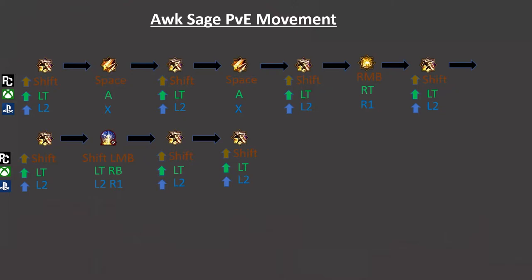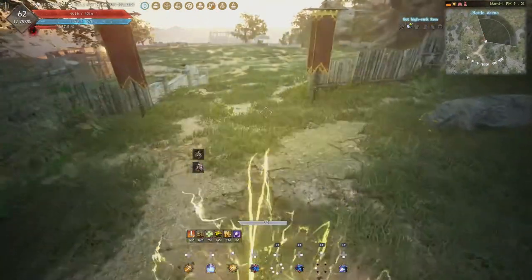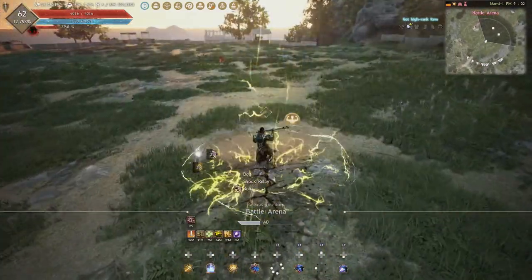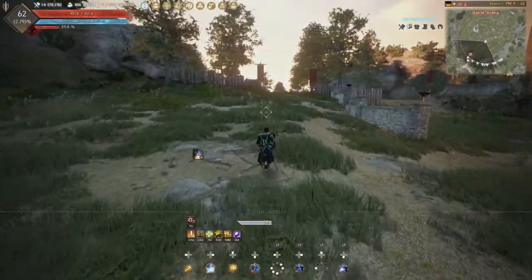Now let's quickly go over the PvE movement. For most places, bolt into lightning surge, bolt into lightning surge, bolt — and you've pretty much reached the next pack. But if you do have to travel further, the full sequence is: bolt, lightning surge, bolt, lightning surge, bolt, shock relay, double bolt, rift storm, double bolt. This should get you wherever you need to go and covers plenty of space to reach your next pack.